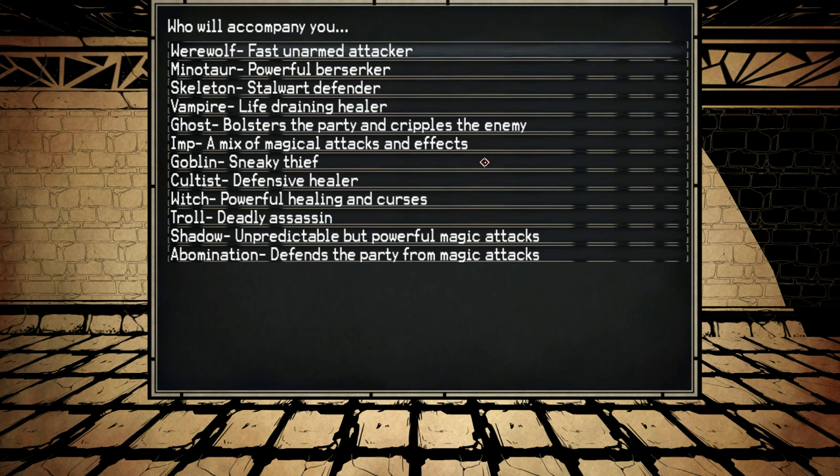Who will accompany you? We've got a werewolf - fast unarmed attacker. A minotaur - or minotaur if you want to say how it's spelled - powerful berserker. Skeleton - stalwart defender. Vampyr - life draining healer. Ghost - bolsters the party and cripples the enemy. Imp - a mix of magical artifacts and effects. Goblin - a sneaky thief. Cultist - defensive healer. Witch - powerful healing and curses. Troll - deadly assassin. Shadow - unpredictable but powerful magic attacks. Abomination - defends the party from magic attacks.